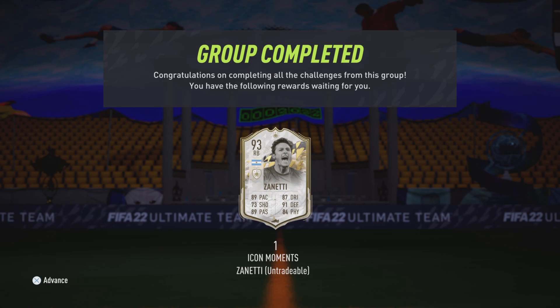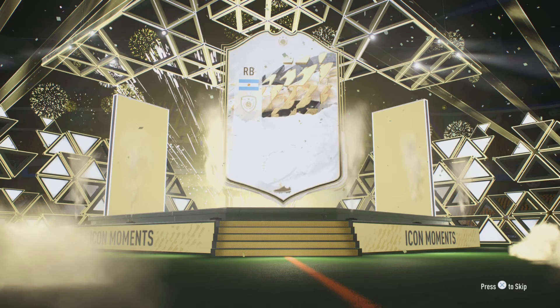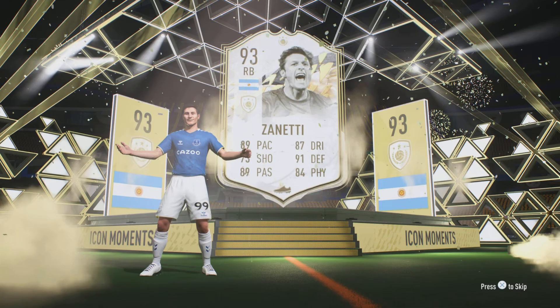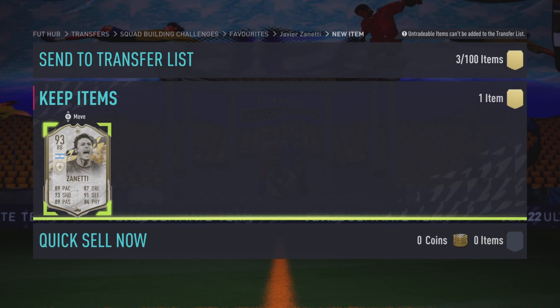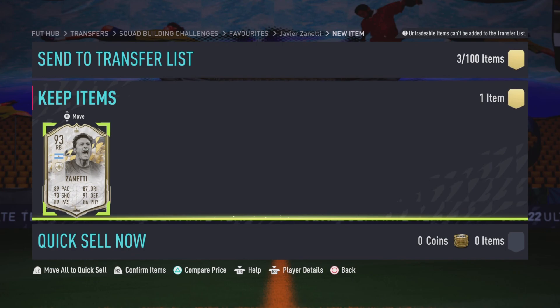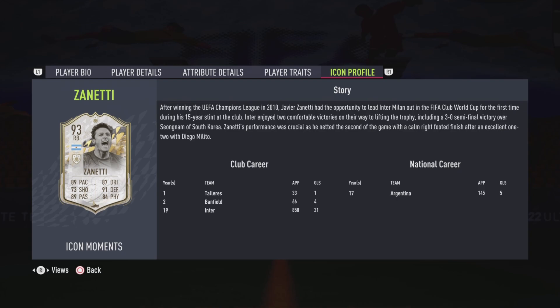Just an all-round wicked card. You can play him CDM, central mid, or right back — he's got multiple options. Let's have a look at his card. I think he's got two-star skills and four-star weak foot — yes, he has. Just all-round a very good card. He won't be shooting much anyway, but his defensive awareness is what I've got him for. His card is for the Club World Cup.